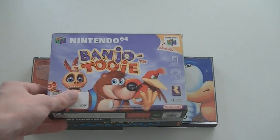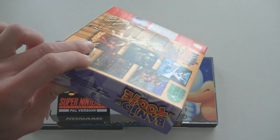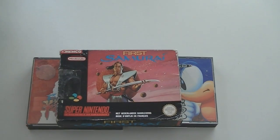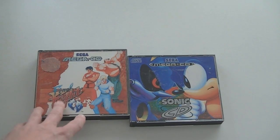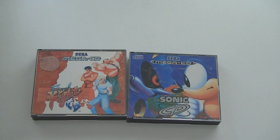Some random odds and ends. Banjo-Tooie complete for Nintendo 64 in quite good condition. XLA for the Super Nintendo also in great condition. First Samurai, not in superb condition. And then two Mega CD games: Final Fight CD and Sonic CD. Later on in the video I have another Sega CD game which I'm really happy to finally have. I also missed out on some Sega CD games at the convention — I was getting a Robo Aleste but just before I wanted to pick it up it was gone.